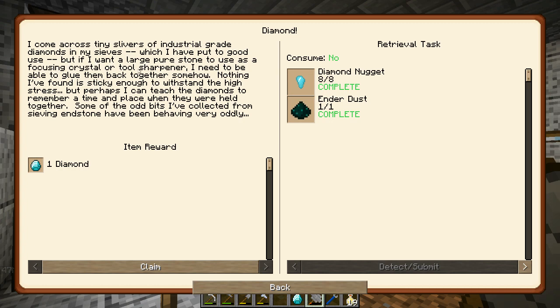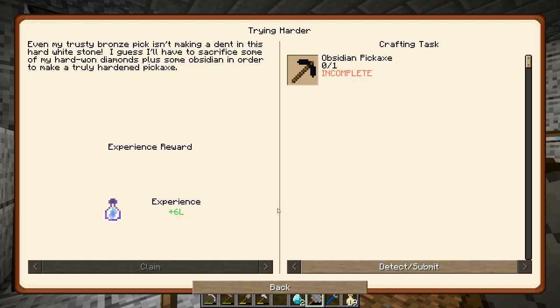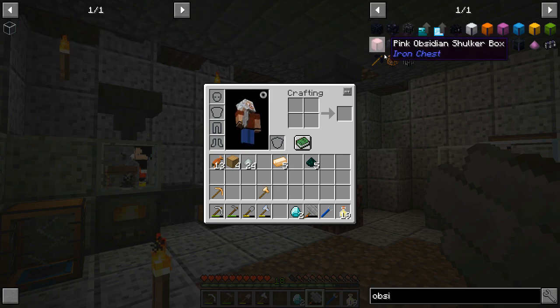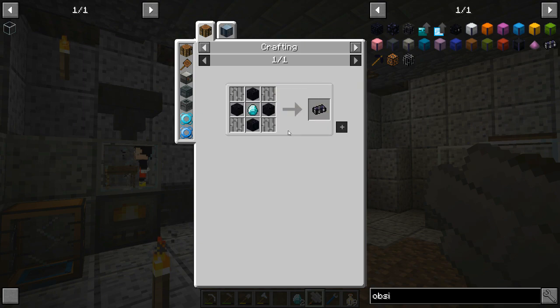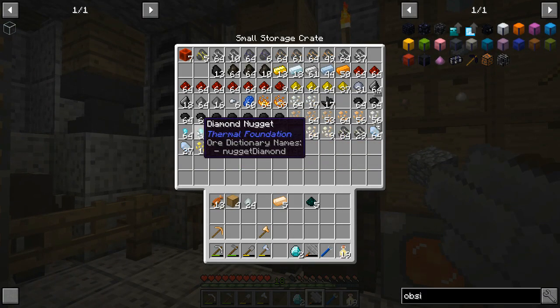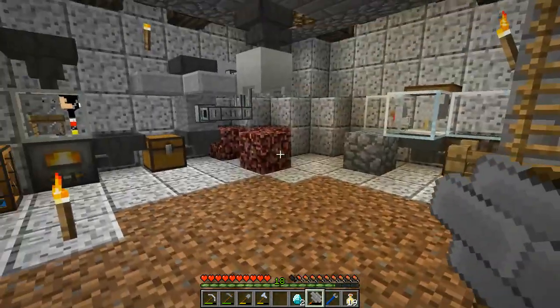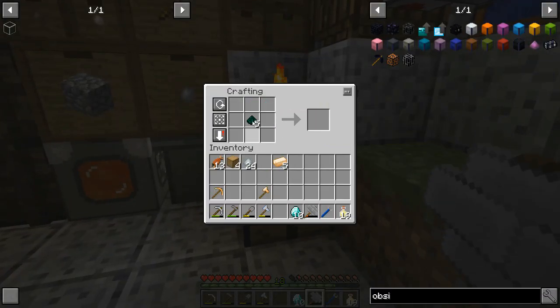I probably should read all of this, but if I want a pure large stone I have to use a focusing crystal. Looking at this obsidian pickaxe: the big metal bar is aluminum and invar, and I need three diamonds. Don't panic — we can do that. I've got three more; they come out like crazy in that stuff, so there's a whole bunch more diamonds.